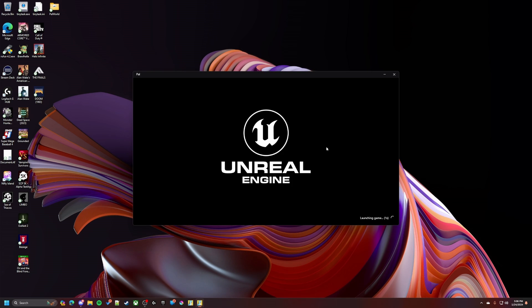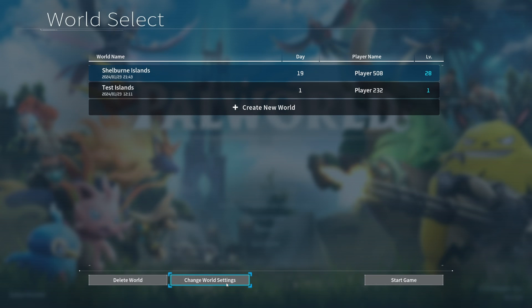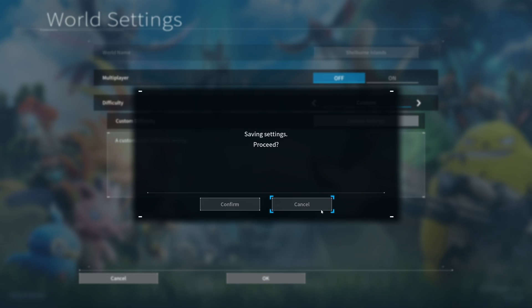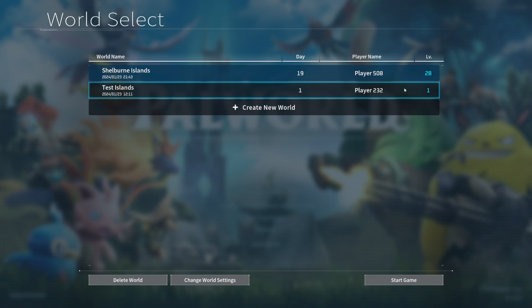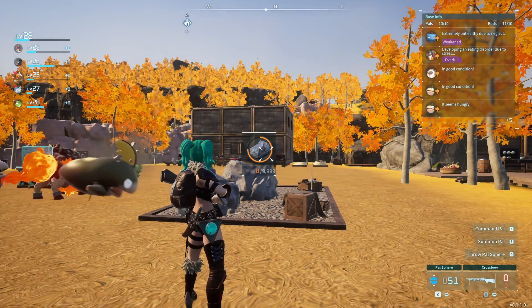To get around this without doing the repair, load Palworld back up, then go to Change World Settings and make it single player. This isn't going to change anything on the world — it won't erase other players' levels, bases, or anything like that. It just makes it so only the host can play the map right now. Start the game and this time it actually lets you load into the map.